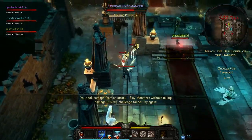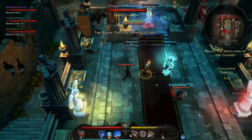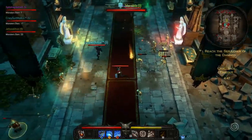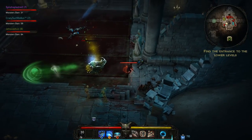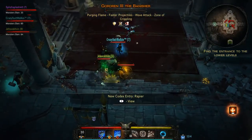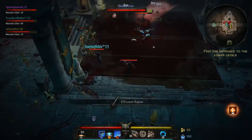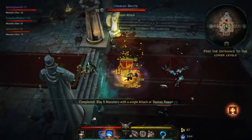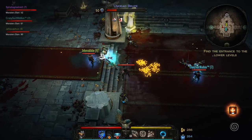Something I also like is that Victor Vran doesn't have any specific character class. What you can do is tweak your own character freely — changing weapon classes, consumable items like potions and bombs, and as I mentioned before, the demon powers. You'll also have destiny cards and hero outfits for various passive abilities. Each weapon class offers one basic and two special attacks, and they can be combined for special bonuses and effects.